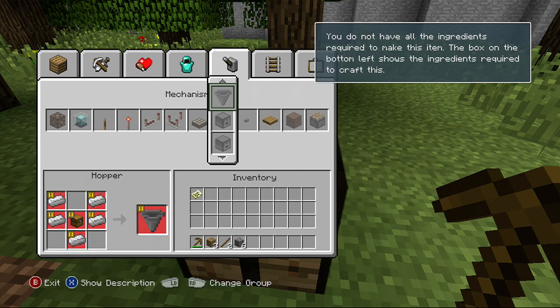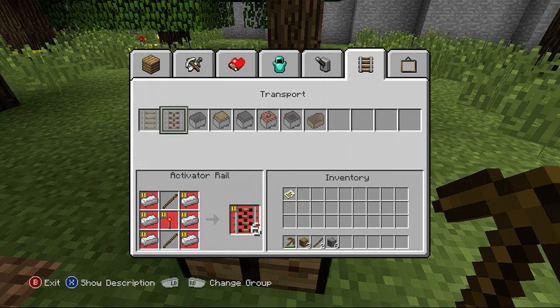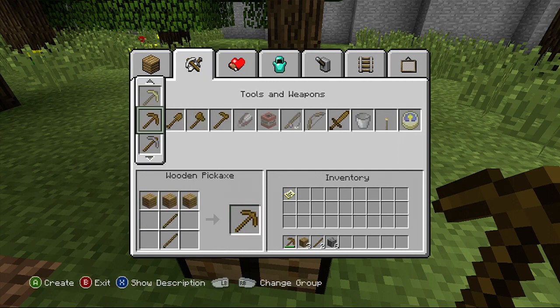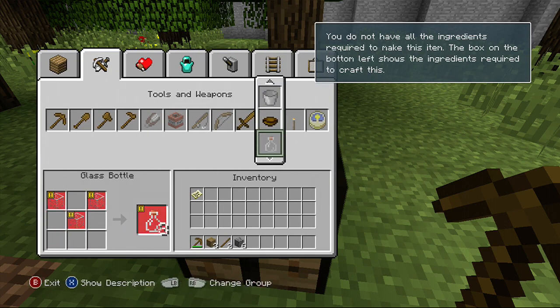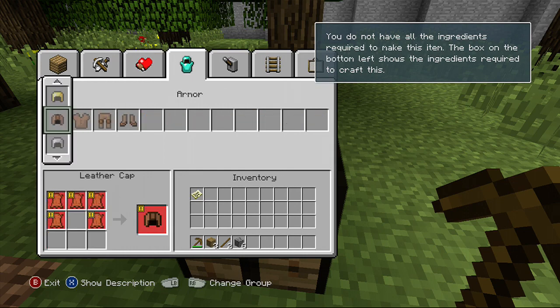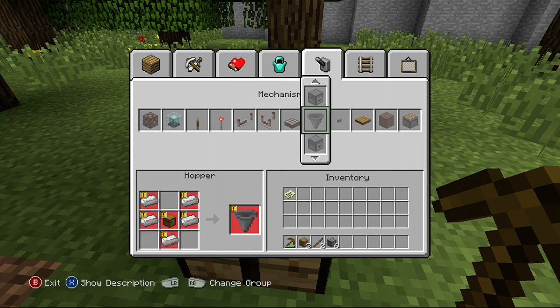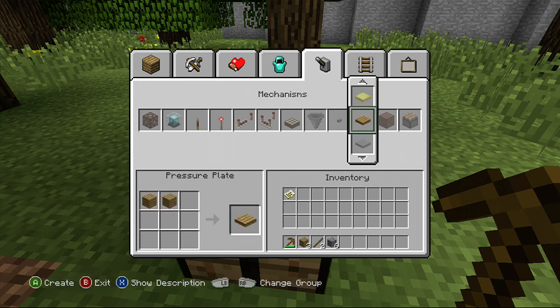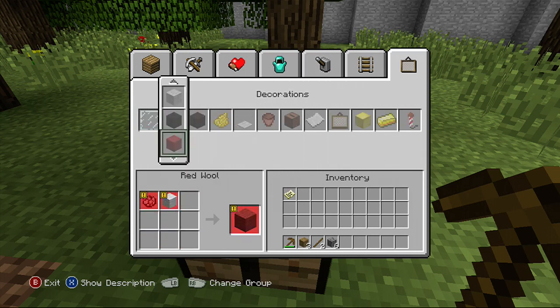We have a dispenser and a dropper here, but we don't have the right materials. We can do signs, arrows, and other things. We have blocks but still can't make the furnace. Let's move on and check somewhere else — maybe it'll work.